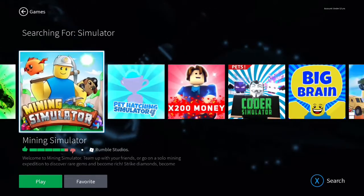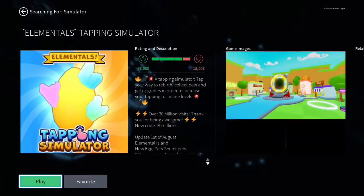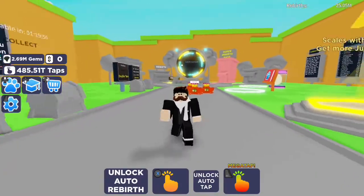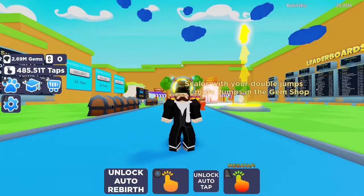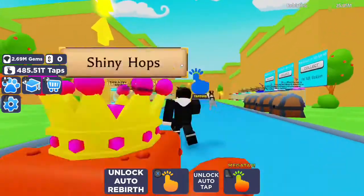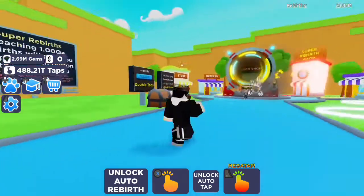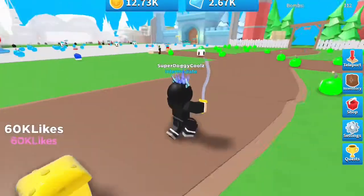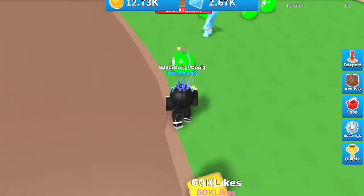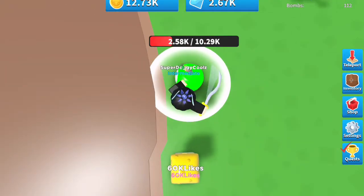Tapping Simulator and Bomb Simulator are two different games but both are simulators. In Tapping Simulator, you just tap on your controller or PC to get taps. You can't make that in Fortnite because you can't tap or click and have something happen like that. But in Bomb Simulator, you break bombs, which you can replicate in Fortnite using objective devices — just not actual bombs — and maybe your pickaxe.